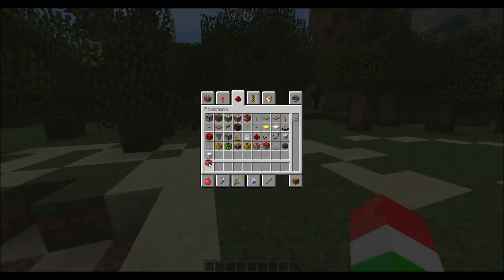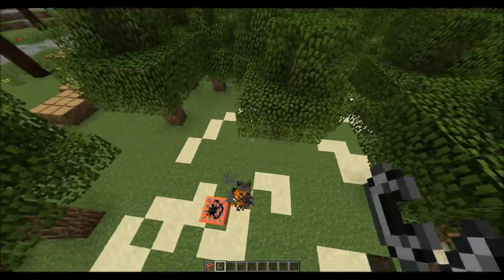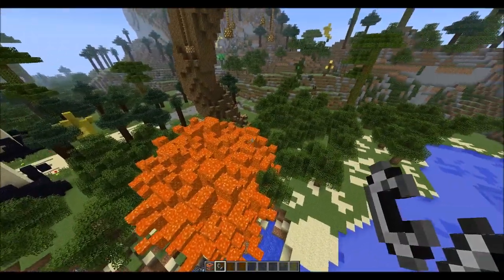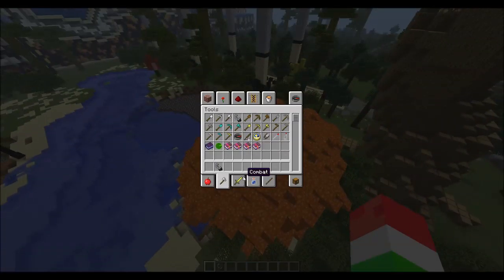Bundled C4 is basically like normal C4. Here's the lava bomb — I'm going to use flint and steel since it's easier. We light it and obviously it's going to give us a lot of lava. What do you expect from a lava bomb?